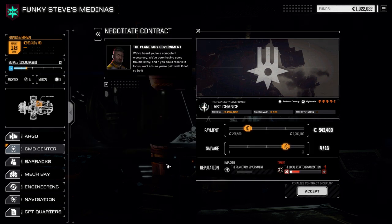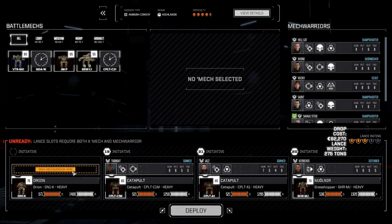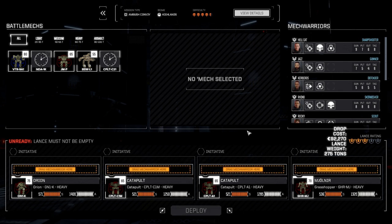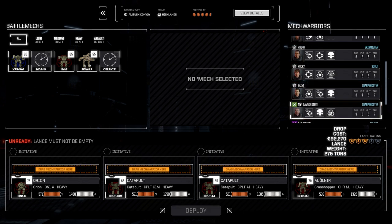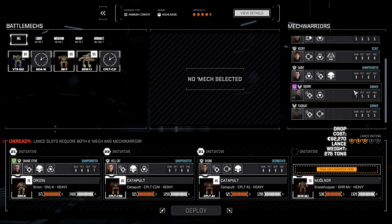I'm going to go around this route here. Not sure what our damage is going to be, but 416 salvage I think is pretty good for this mission, so let's accept this. Let's bring our main lance in here — we're going to want Savage Steve, we want Hellcat, we want Rhino, and we want Santa Rocky.